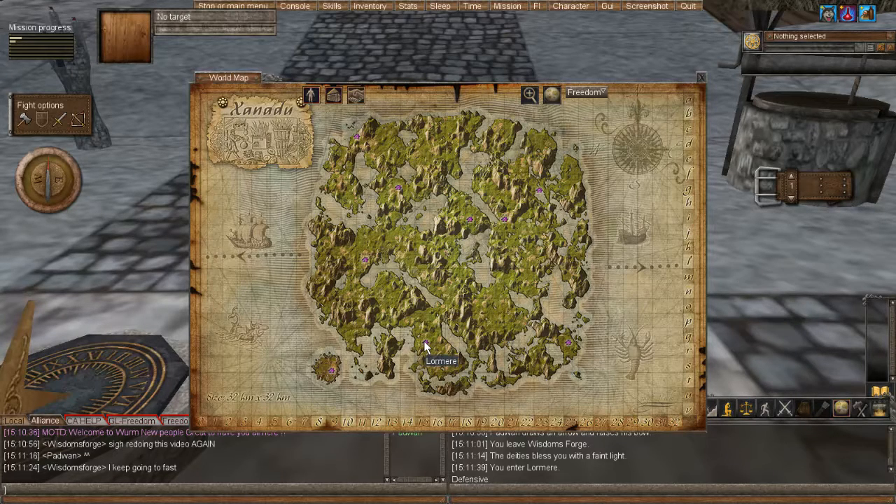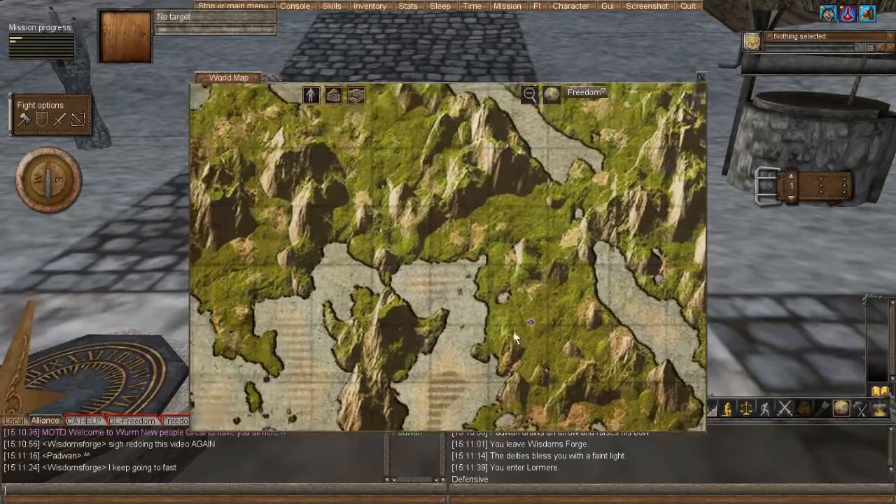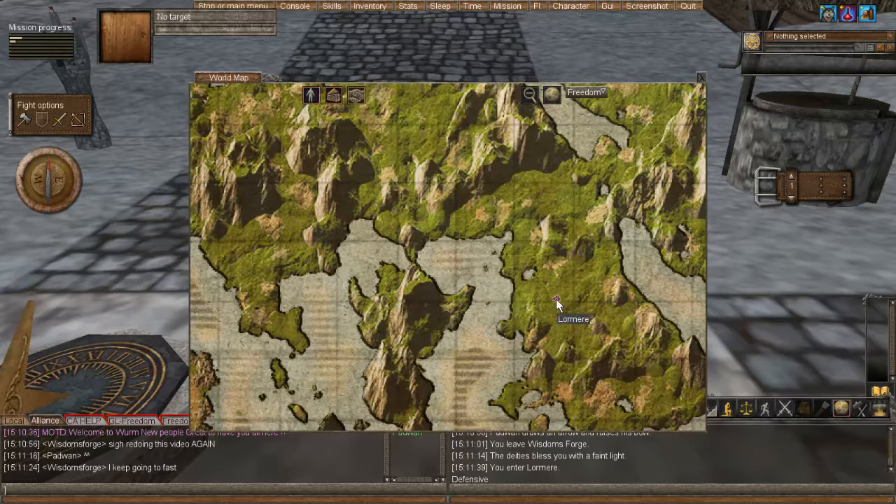And then you also have the option here to left-click on the zoom. You can left-click on the mouse and move around — it kind of gives you an idea of where we are.